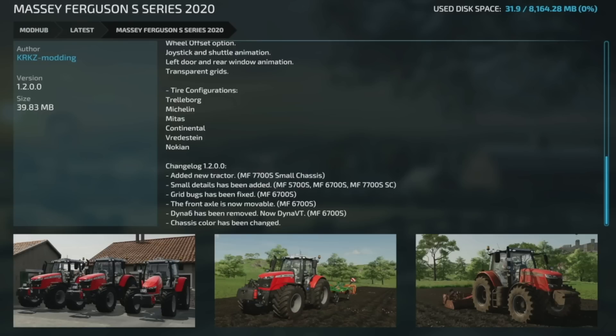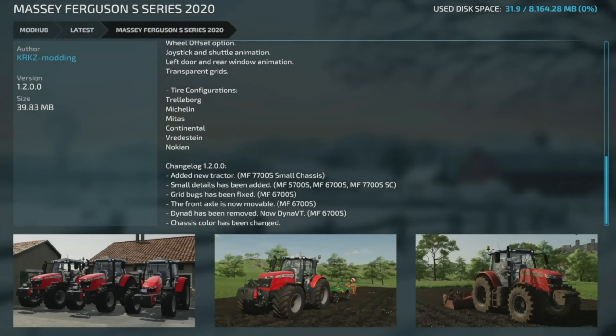Next, the Massey Ferguson S Series 2020 version 1.2 — added a new tractor, the 7700S small chassis, added small details, fixed grip bugs, the front axle is now movable on the 67 Dyna 6, Dyna 6 has been removed and replaced with Dyna VT, and a chassis color has been changed.